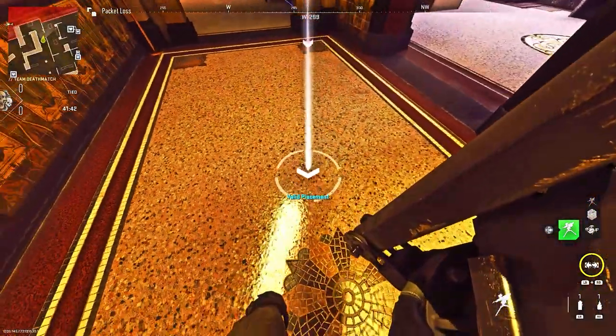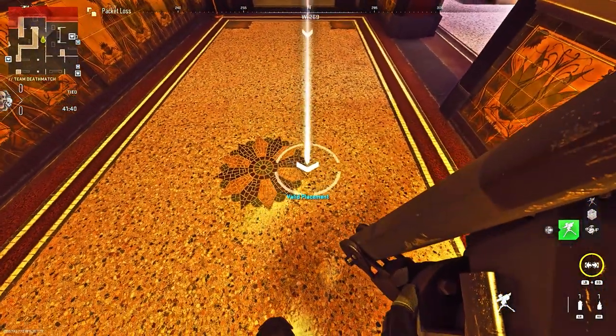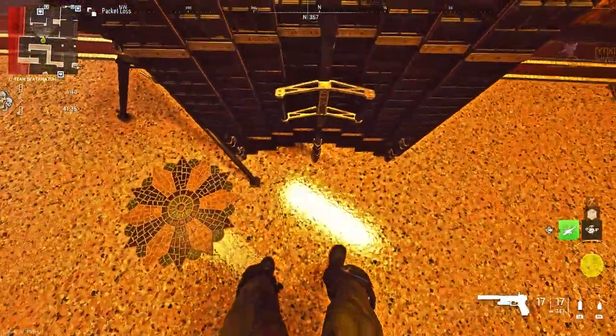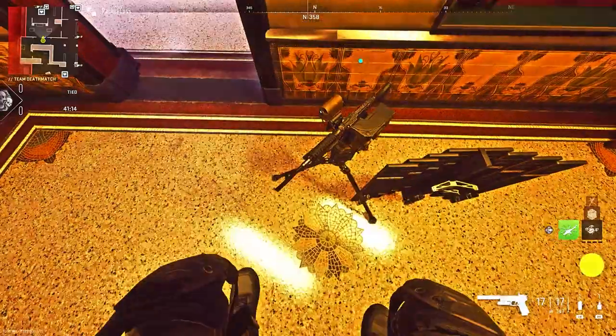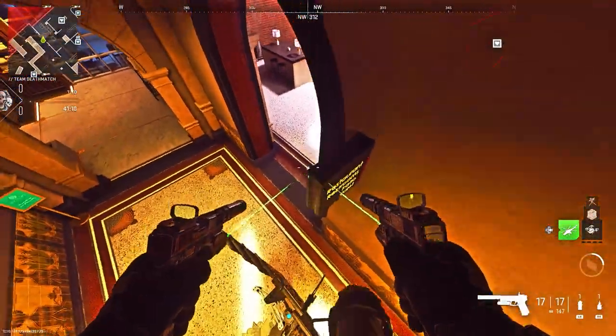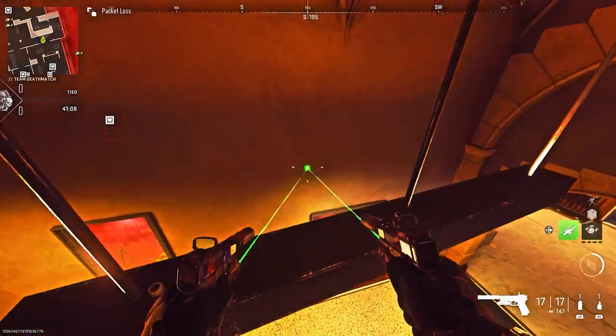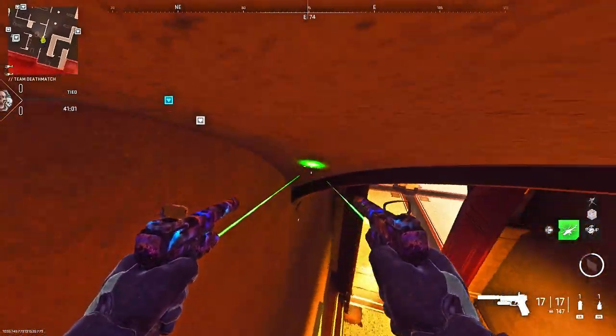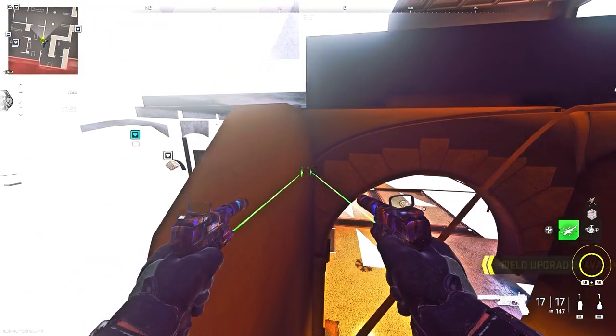We're now on the hotel map. What you're going to need is a turret. You want to place it down exactly where I do. Then after, you want to place down your first barricade next to the turret. After that, you then just want to place the second barricade on top of the turret by edging your way all the way to the left side and placing it on top of the gun part. Then after, once you place it, you then just want to jump on the sign, jump on this lamp, and you can then jump on this invisible ledge. You can then go inside of the ceiling, and this has been working for absolutely ages now.